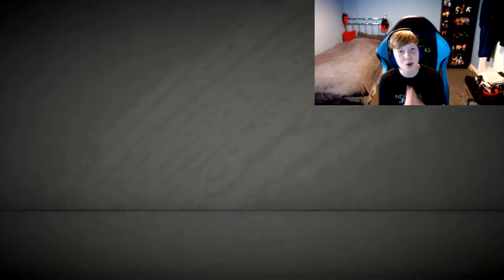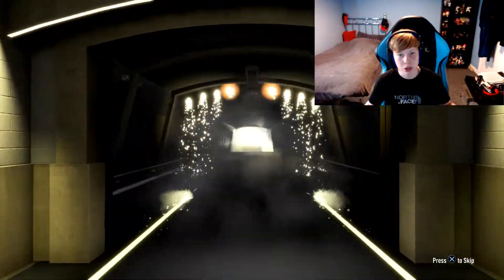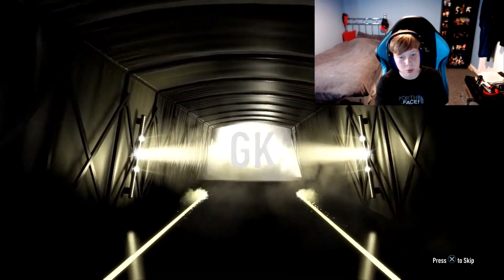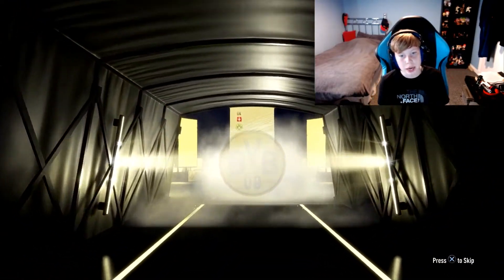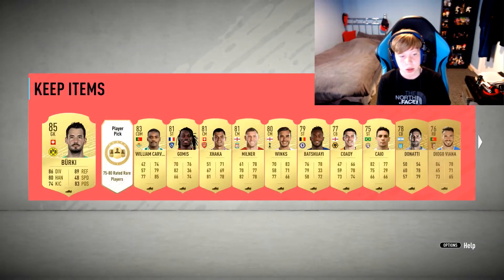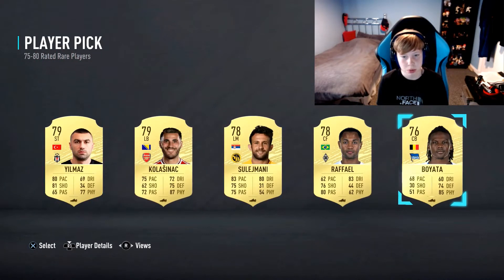Hopefully I can get something decent in this pack. Come on EA, please give me a walkout, an icon, an in-form, something decent. It's not a walkout — it's a board again. It's a goalkeeper... Yes! Berkey! That's decent — Berkey's decent. I'm saying like 7k. And you got a player pick which means nothing.